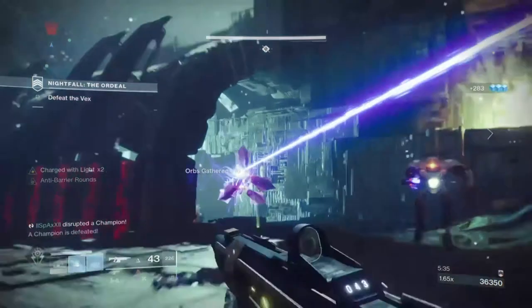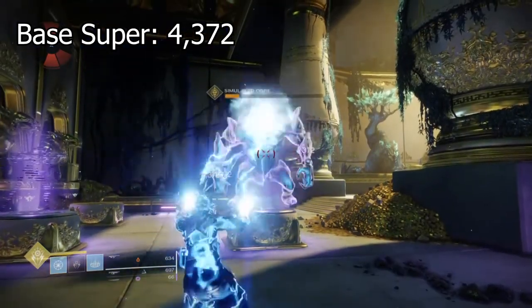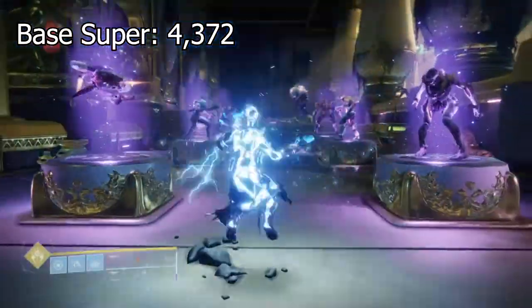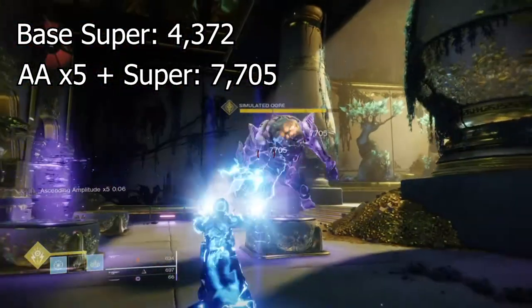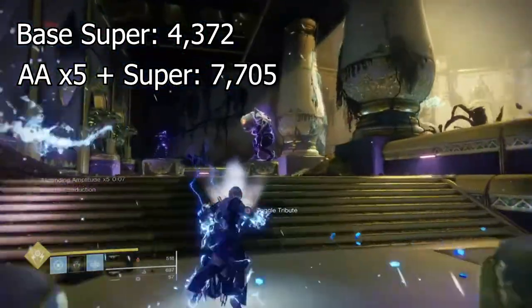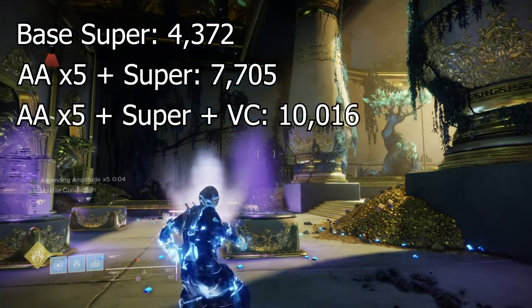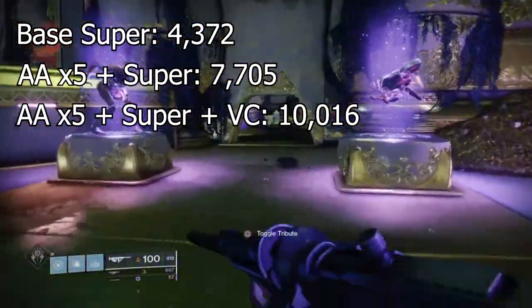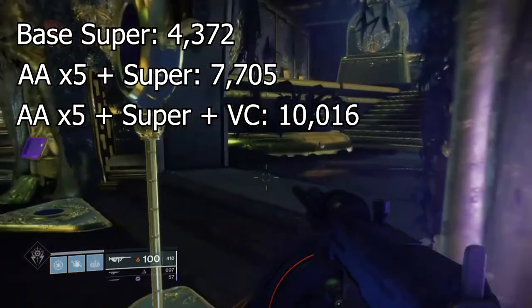Testing against the Ogre in the Tribute Hall: using the base super caps out at 4,372 damage, which uses practically all super — not great. With Ascending Amplitude at x5 for the exotic, this maxes to 7,705, around a 3,000 increase. When combining Ascending Amplitude at x5, the base super, and the Volatile Conduction mod for a 30% damage increase, damage now caps at a whopping 10,016 — the highest the subclass can reach — chewing through the Ogre's health incredibly quickly and making taking on multiple ultras at once much less of a chore.